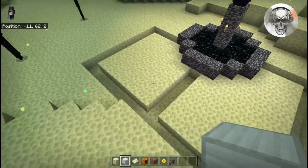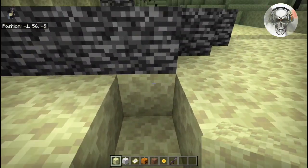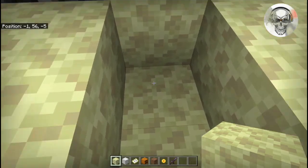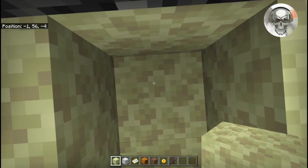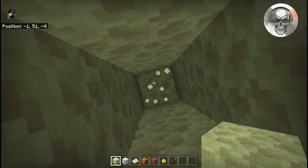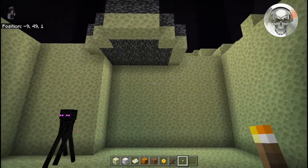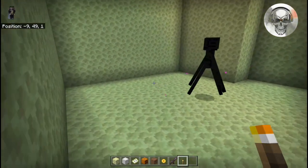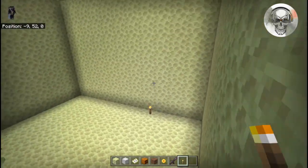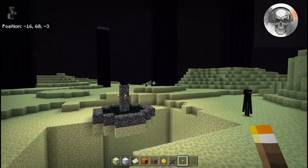Once you have that marked out, come over to the north side right by your bedrock — we're one block below our bedrock block. From this point, count down seven blocks — one, two, three, four, five, six, seven — and then dig out your entire marked area. Once dug out it should look like a large pit. During this process I highly suggest lighting it up inside your hole and all the way around to keep the endermen away.